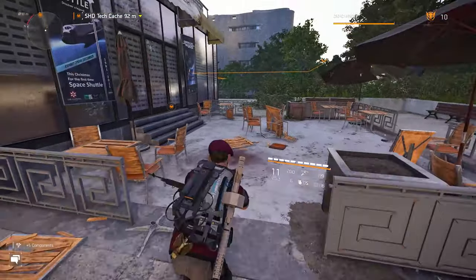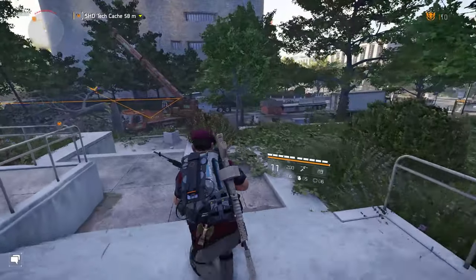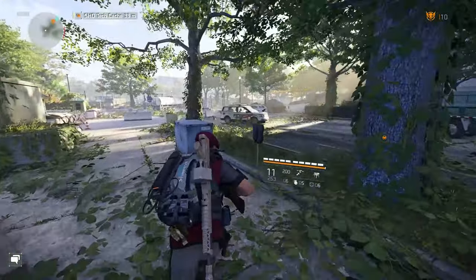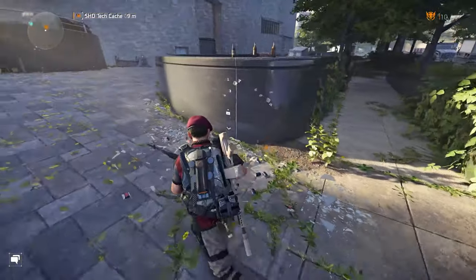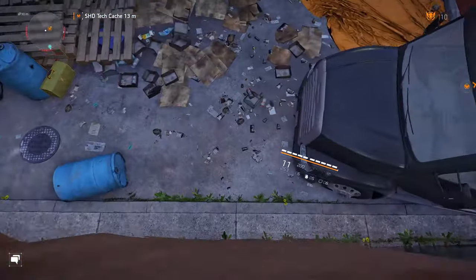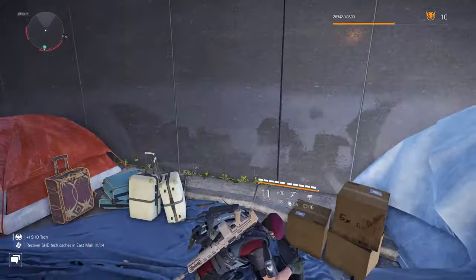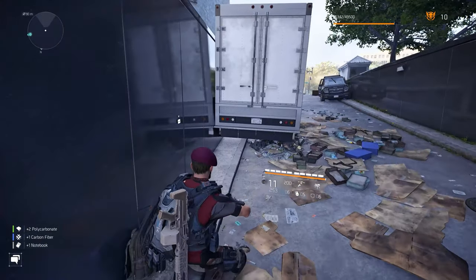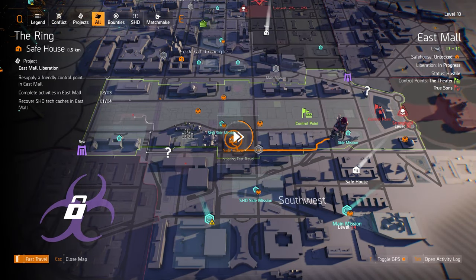We're at rank 10. As I said earlier, I want to be rank 11 by the time I go down to Jefferson Plaza, which is a level 12 — the retribution mission from the Castle settlement where Kelso says go kill everybody responsible for the DC-62 missile attack on the Castle, which kills everyone except seven survivors. There's a Shade Tech cache down here. I can hear True Sons up there — I think I'll just leave them to their workout. Let me get back to the safe house.